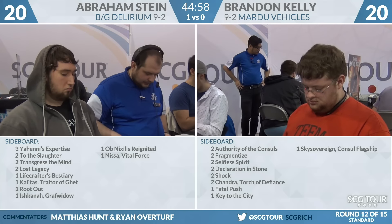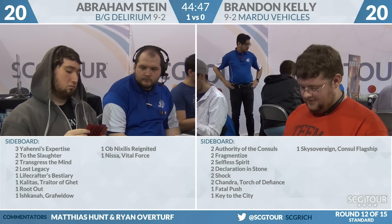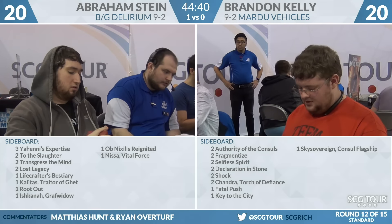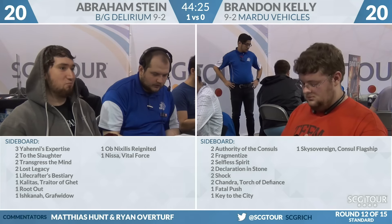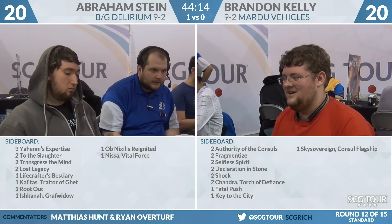Chandra can be good for cleaning up a lot of the creatures on the other side, as well as the extra Fatal Push — that's pretty excellent. I like Shock a good amount; it can take care of a Grim Flayer in the early game, and that's when Mardu Vehicles is trying to win. I like Chandra — it can come down, minus three, trade with a creature, and leave a Planeswalker, which seems like the kind of thing he wants. Key to the City is probably pretty good here as well given the blocking. Sky Sovereign is an expensive card but trades really favorably, and if your opponent goes the Planeswalker route, Sky Sovereign definitely shines.